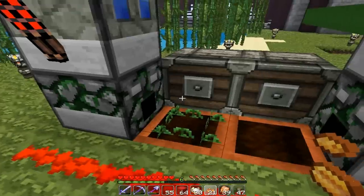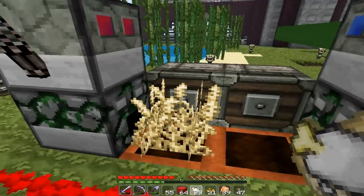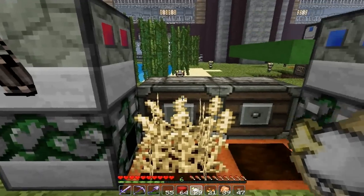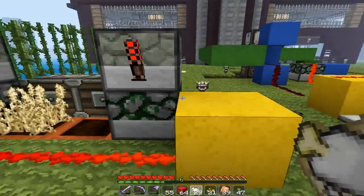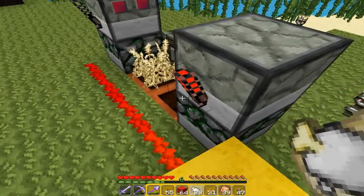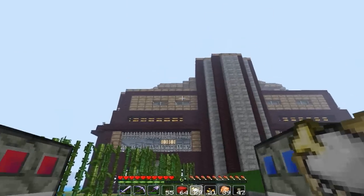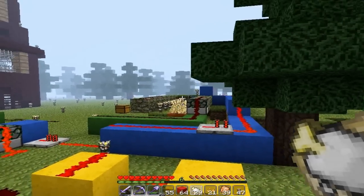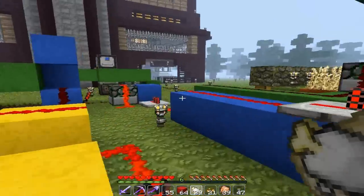Placing one block above the wheat will detect when the wheat is fully grown, because it can see the top of the wheat, so it turns the torch off. We are gonna use two wheat detectors to make sure that we have a signal long enough to harvest all of the wheat that should have been planted. Let me get through all of the components first.